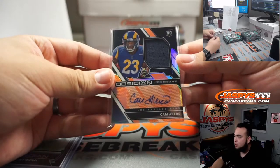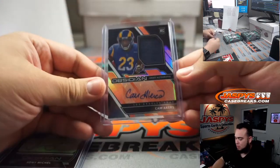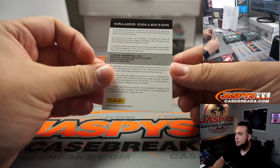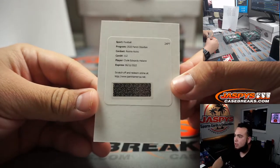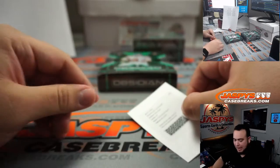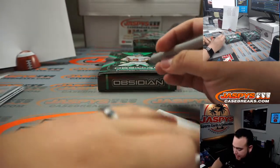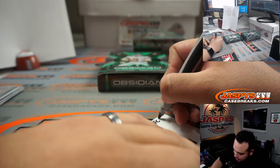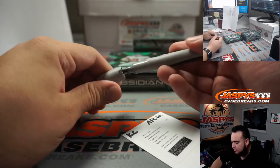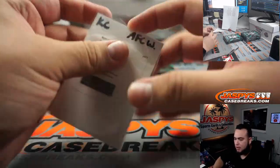NFC West going to Jarrell — very nice. And redemption time: Clyde Edwards-Helaire rookie autograph, card number 112, Kansas City Chiefs, which is AFC West going to Matthew G.